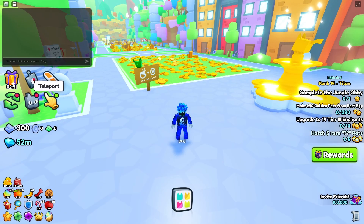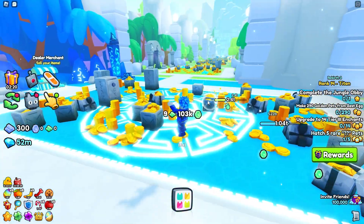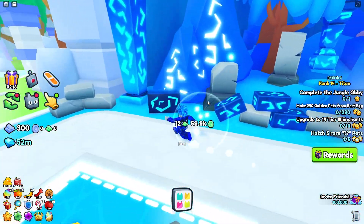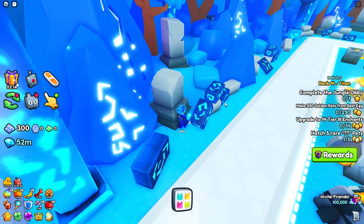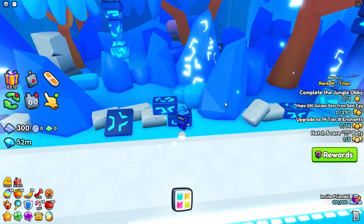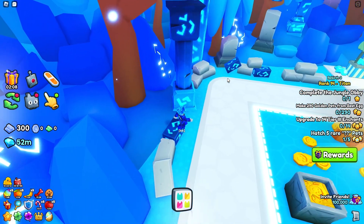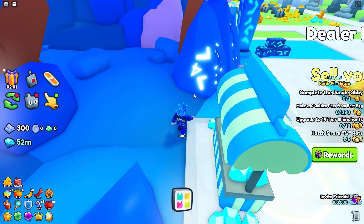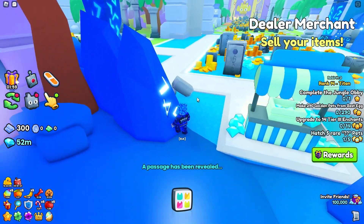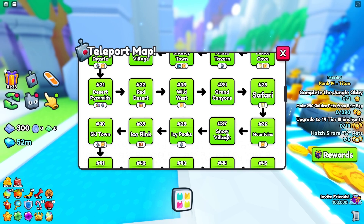The first thing you got to do to start this scavenger hunt is head over to teleport and go to Area 72, which is called the Runic Altar. Once you're in the Runic Altar, head over to the first rock and click the five. Then head over to this rock and click the three, then this rock and click the two, then head over to this rock and click the four. It's going to say a passage has been revealed.